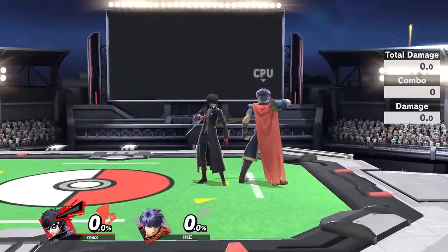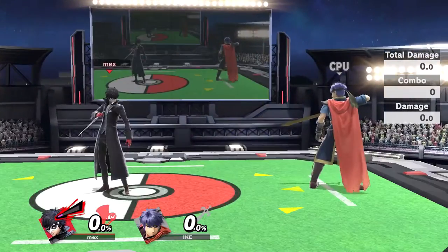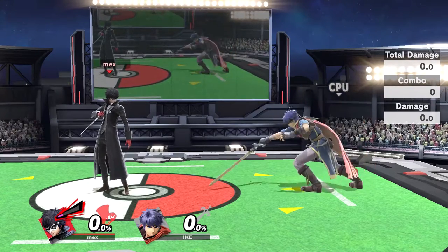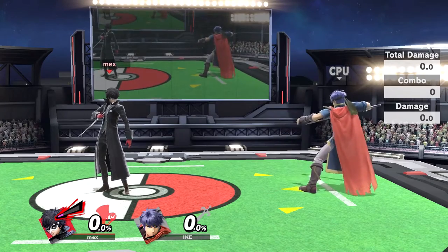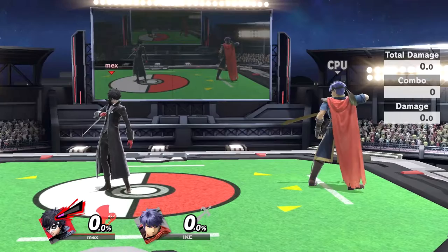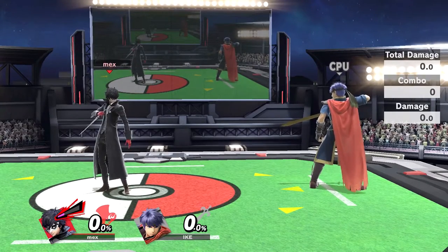So basically, in a traditional fighting game, you usually time your inputs to get a combo out. But in this game, because there's six frames of delay offline, and there's additional frames of delay if you're playing online that fluctuates, it's very easy to mistime things and mess up your combos. So for more consistent combos, for better or for worse, there's the buffer system.